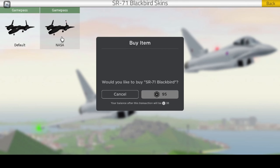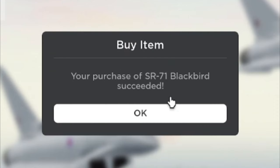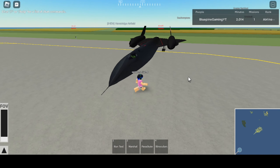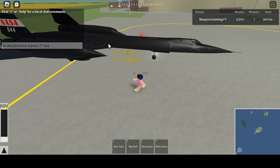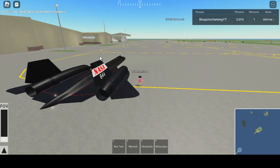The game pass costs 95 Robux, which is not great for my wallet, but for the sake of this video I'm going to buy it. We've just spawned the plane right here and it is looking nice, sleek, and fast — two turbo engines with the flashy NASA logo and '844' under the logo.